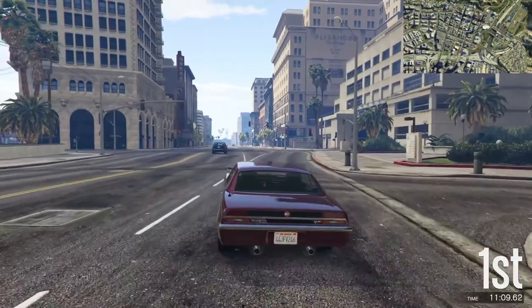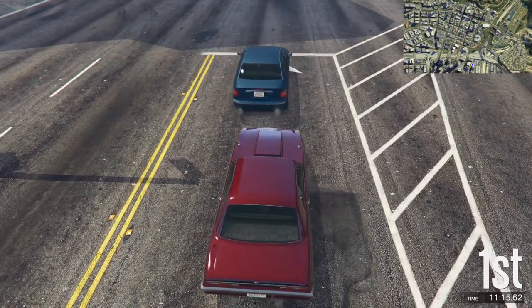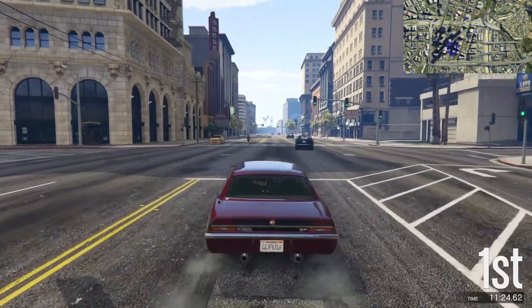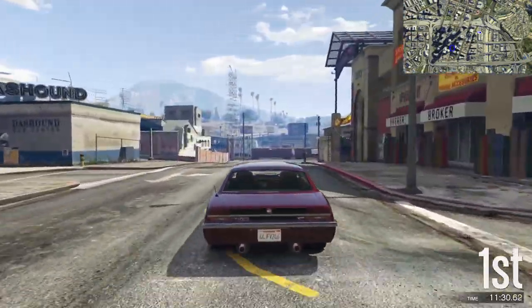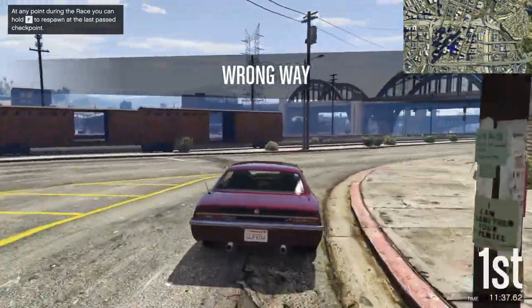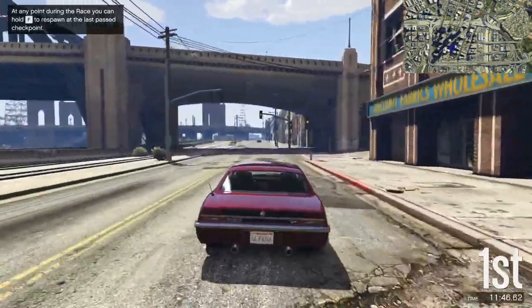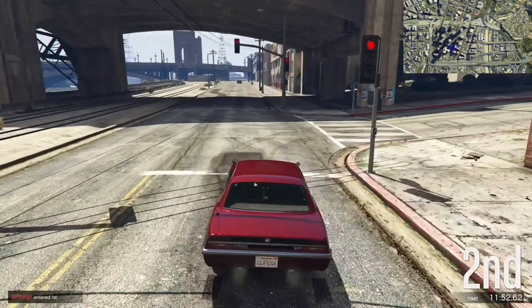I'm currently in first place, and that means I'm not allowed to take the next checkpoint. We have a rule in this game that the prey is only allowed to make a bid for the next checkpoint when they've been in fourth place. I don't have to be in fourth place when I take it — that's virtually impossible — but having been in fourth place at some point is quite possible. So I'm going to lurk around here in these sort of dock areas — industrial area. Oh, it started doing the zoomy thing again. That's really annoying.